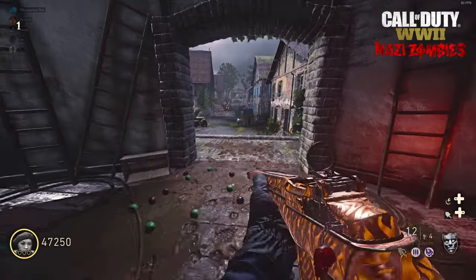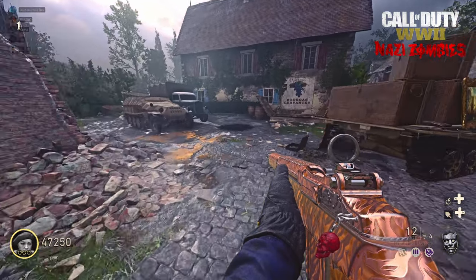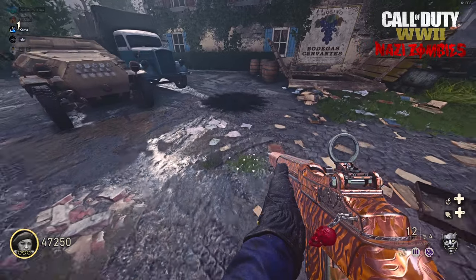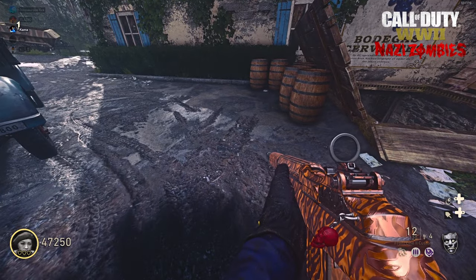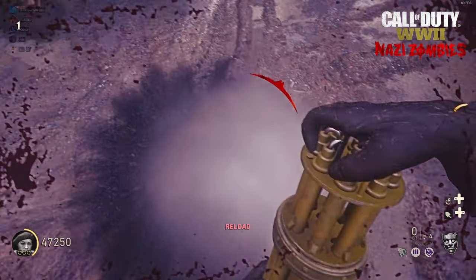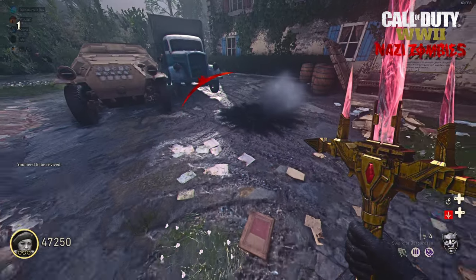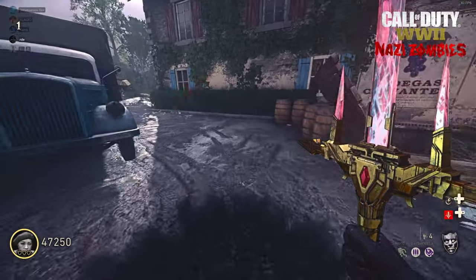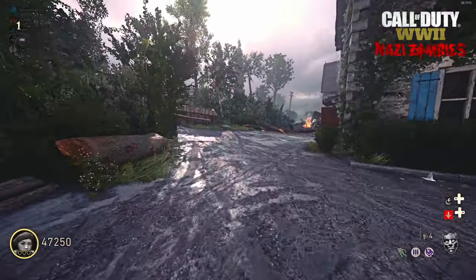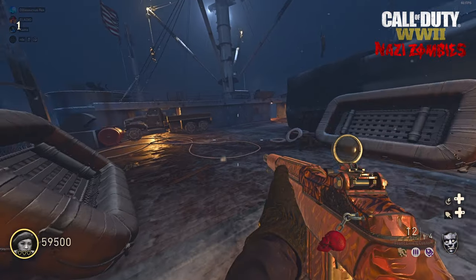Then you'll run right outside the windmill over by the two trucks and there'll be a big glowing white circle. It's a little faint so it's a little hard to see sometimes, but you just let yourself die by a zombie or kill yourself inside of the circle, and then once you go down the game auto revives you and it will give you the Sword of Barbarossa. It's so cool that these four guys were able to find this.